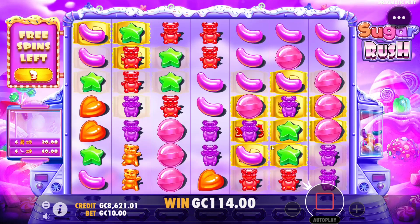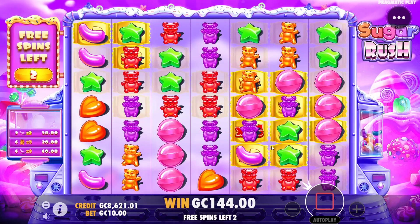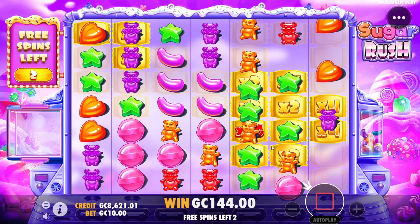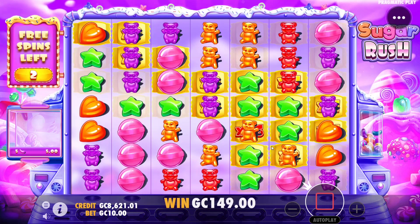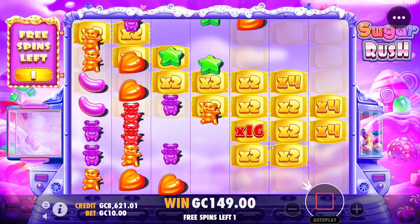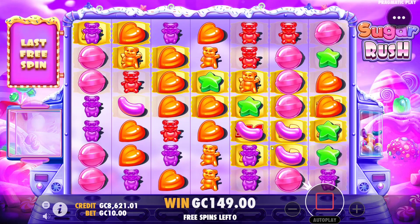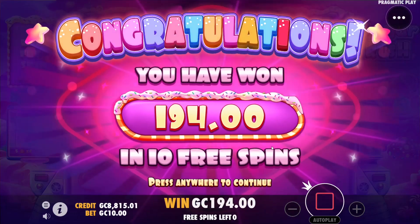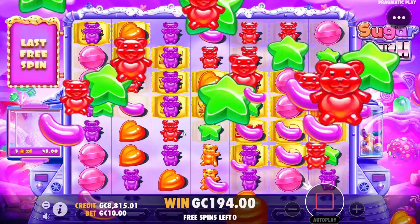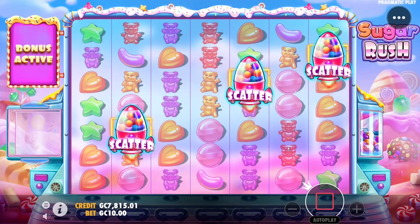Something might drop here — nice, jelly beans dropped, gumballs no. Three spins left. We really just need a long tumble here. Last spin — hearts connect. Looks like the end of it after that. 194 — starting to struggle here, moving on to number five.